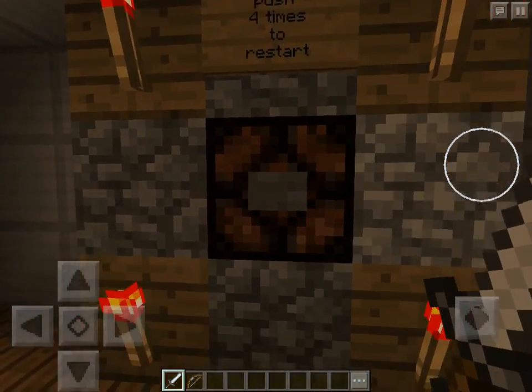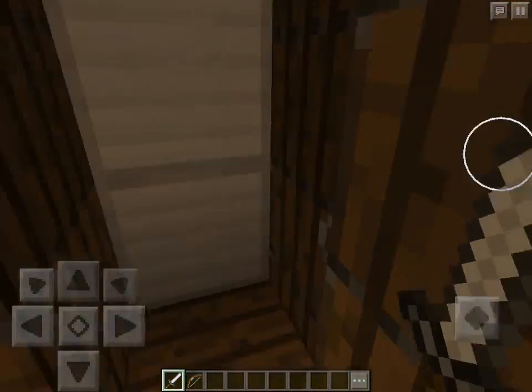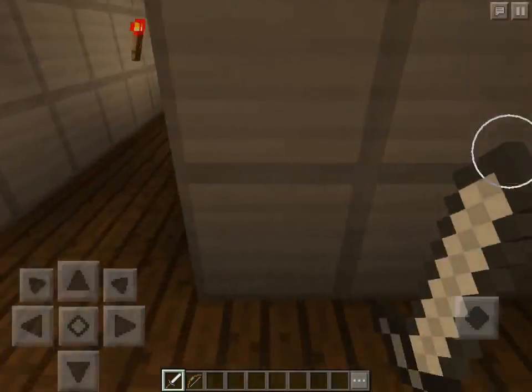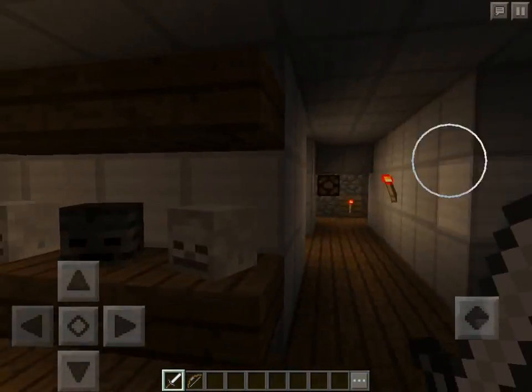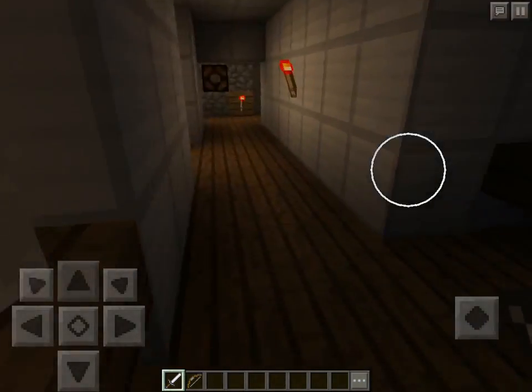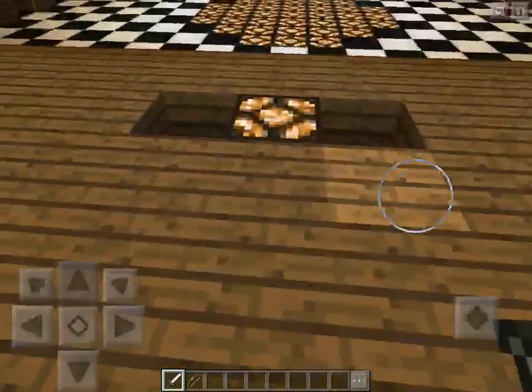This is the generator — you tap it four times to start it. This closet has animatronic spots. You put on the generator and then here's one of the rooms for the mask. I couldn't find any masks so I just put skulls to make it more sinister.